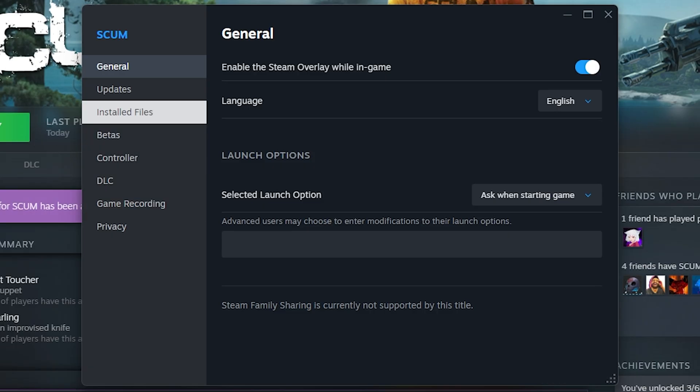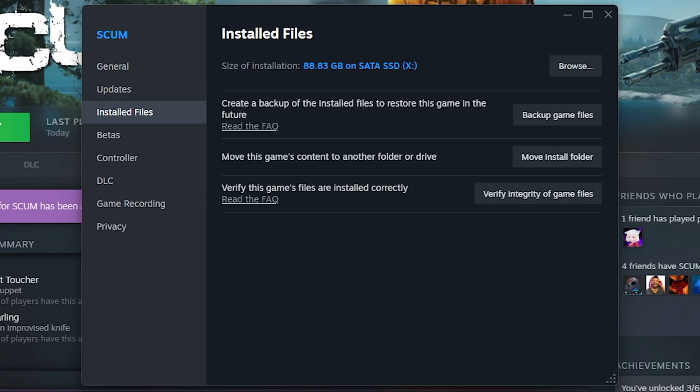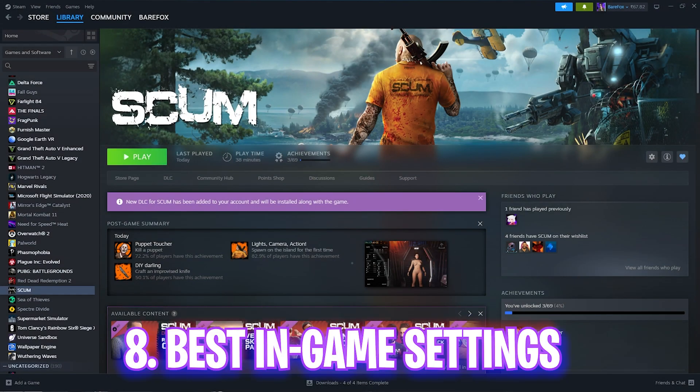Close the FPS Pack and open Steam. Right-click on your game and click on Properties. Go to Installed Files and click on Verify Integrity of Game Files. This will check for any corrupted game files that might be causing performance issues — since the shaders of this game are not properly optimized, this will help re-download lost files and ensure your game is up to date.